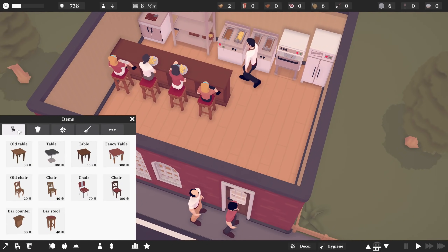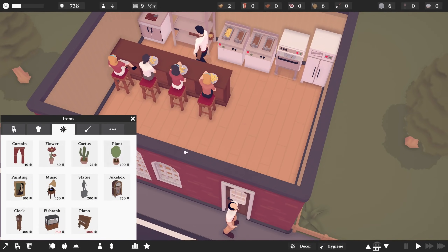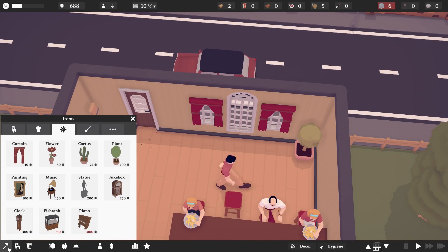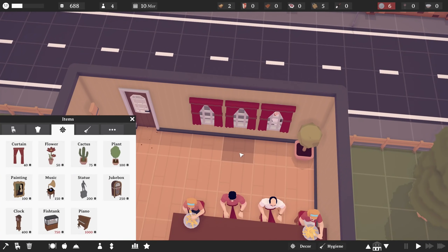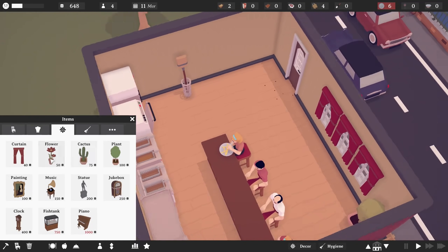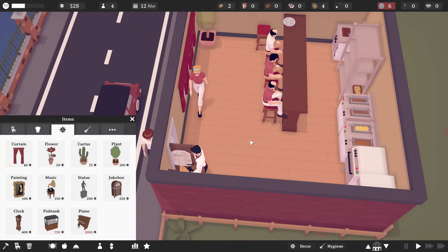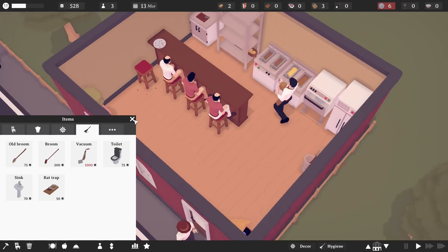Can we add anything else? So we have old tables and tables and chairs and all that kind of stuff. We have slot machines. We have curtains, which I think will be kind of cool actually. I like the idea of doing some curtains here. So let's do one, two, and let's get rid of that middle window. Let's replace that with a smaller window so we can do curtains there as well. I like the idea of a little bit of music too. So let's move the broom to there and let's add just a little bit of music right in the corner. Oh, it plays! Oh, the smooth jazz though. I love it.